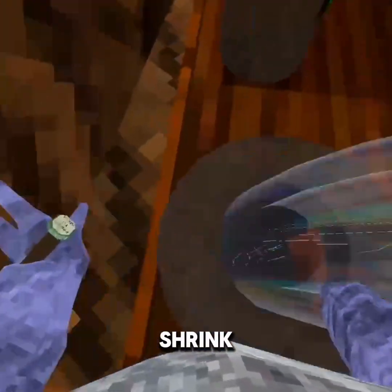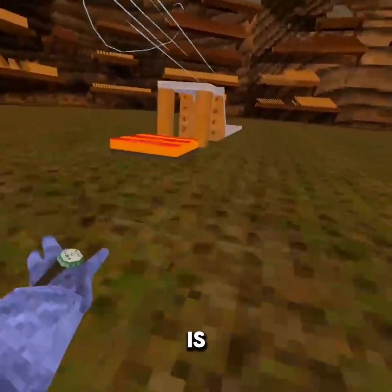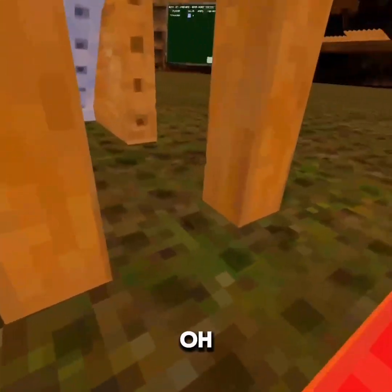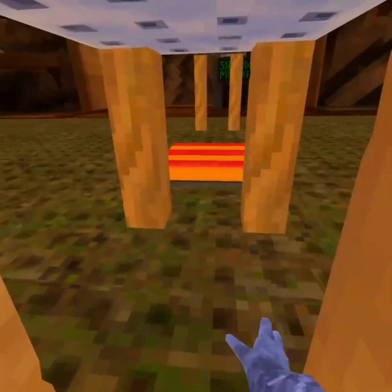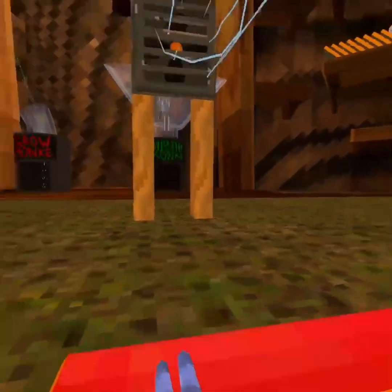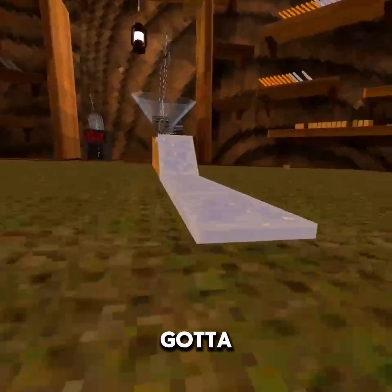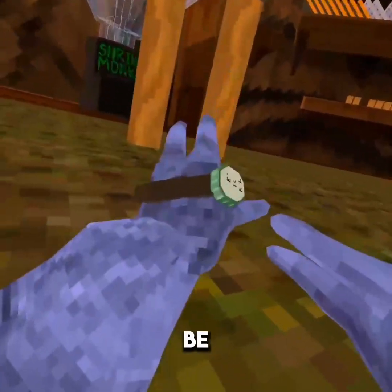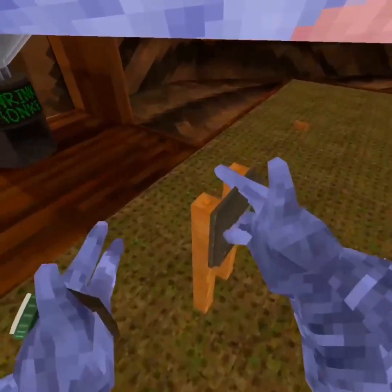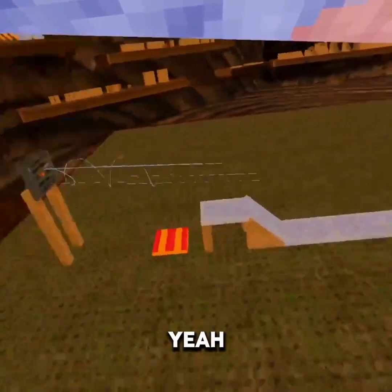Shrink. Okay, let's check if this is lava. It's bouncy! Okay, we gotta — yeah, that's good. But we need that to be higher. Let's go a bit high, like that. Yeah, that's good.